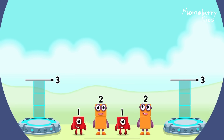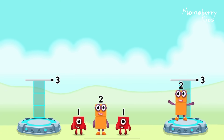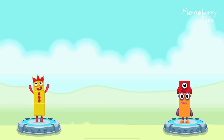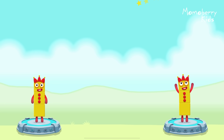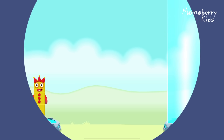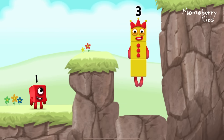Share the number blocks evenly to make two groups of three. Two, one, one, two. You cracked it! One plus two equals three. Two plus one equals three. Three equals three. Yes!